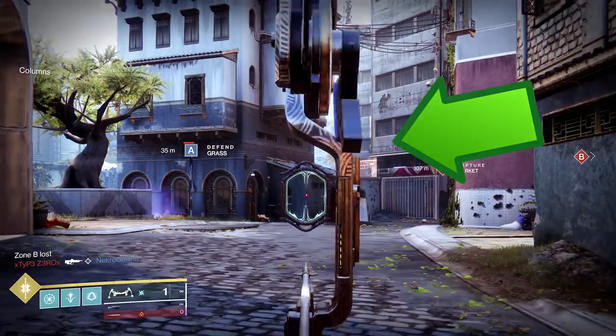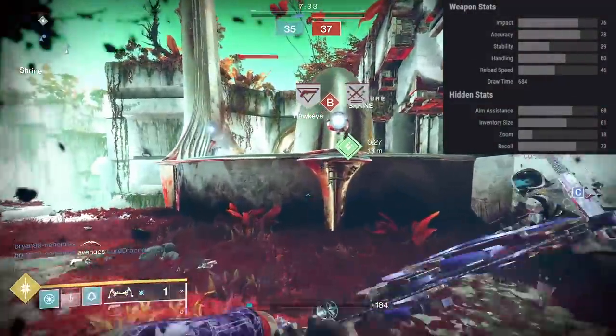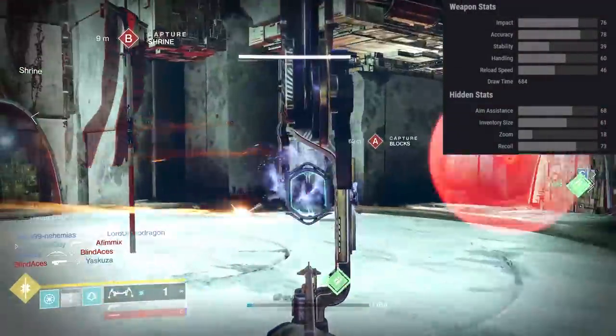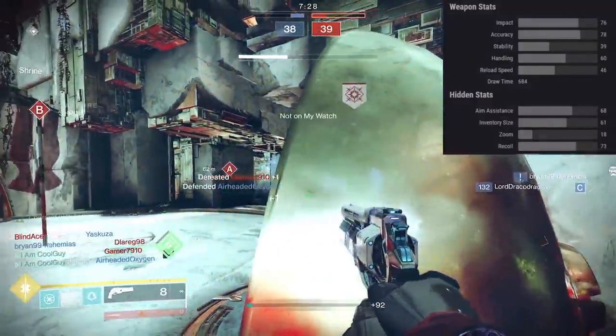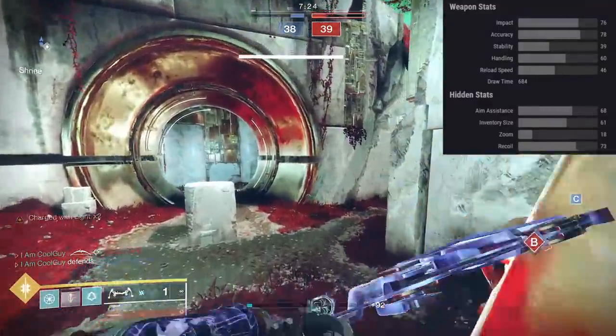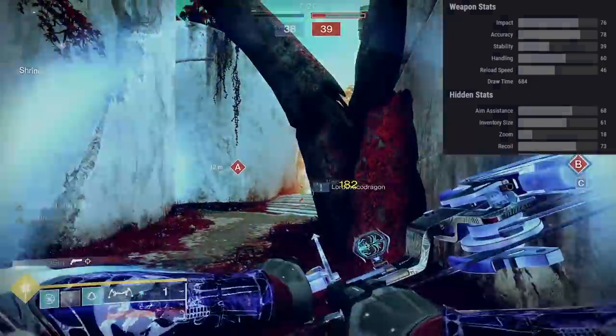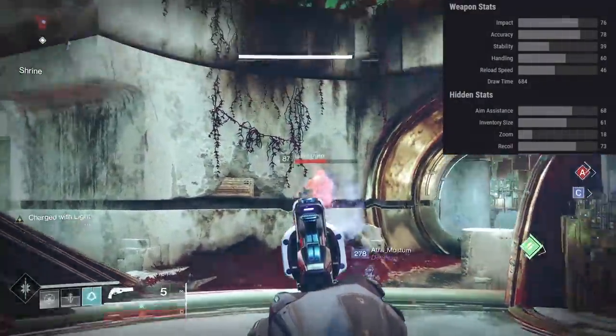As far as the stats, it's basic — all of these are near identical. It's worth noting that Wolfe Tone does have the lowest stability out of any precision bow, but that's alright. The aim assist is at 68; the highest aim assist stat in the class is 72, so it's right there. This thing is so good. And it's a long season — as seasons come and go, you can Umbral-focus past seasons.